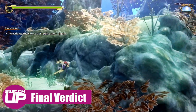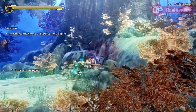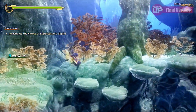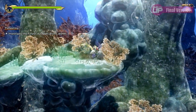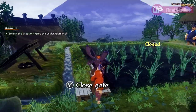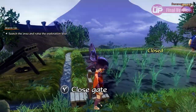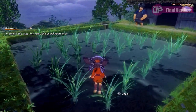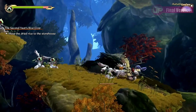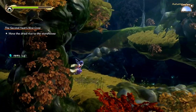To conclude, Sakuna of Rice and Ruin is one of the most unique hybrids I've played in quite a while. With a 2D action platforming style that is incredibly reminiscent of Muramasa the Demon Blade, a fantastic timing-based hack and slash style combat, and a farming system that takes just one element of your usual farm life sims — the growing of one particular crop — and really elaborates on it, managing to intrinsically link it to the combat so that both parts feel as important as one another. It's not perfect — some parts are a little awkward and the pacing does suffer at times due to the juxtaposition between the two styles, but it hits much more than it misses and we wholeheartedly recommend it. Sakuna of Rice and Ruin gets a Switch Up score of 88%.